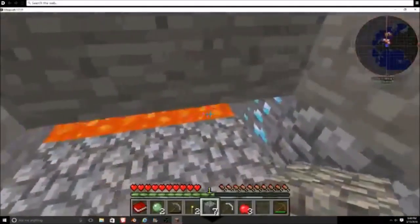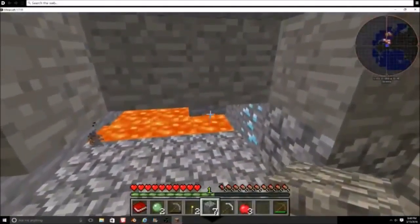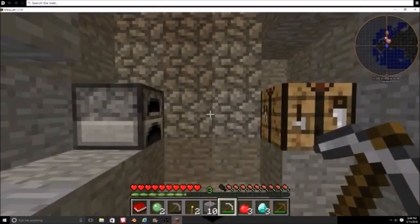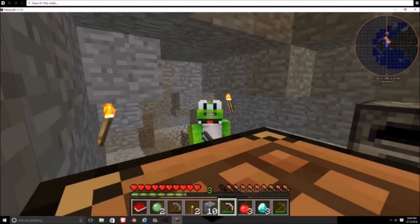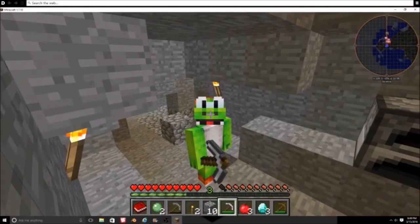We need coal, my friends, we need coal. Hey, how you doing? We can get a bat morph — that's also included in this mod pack. Hey there, how you doing? I just gotta take your morph real quick.